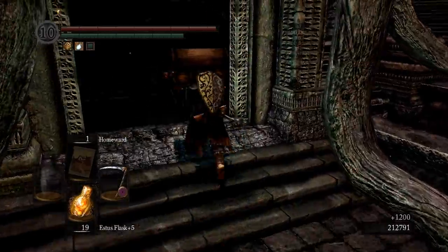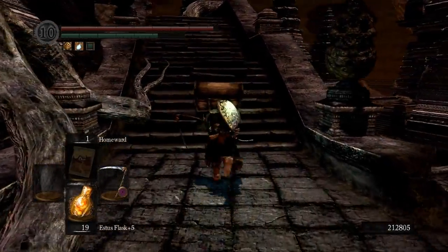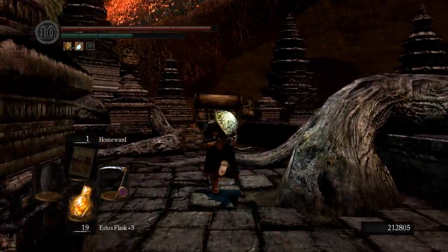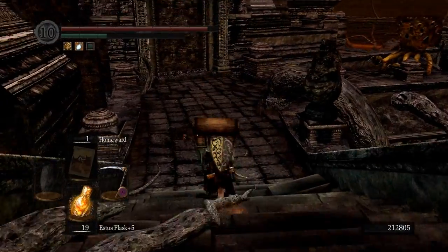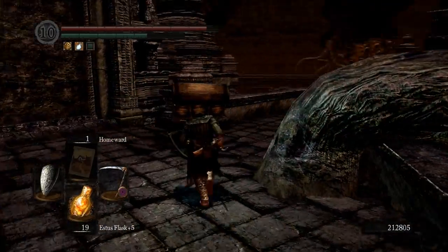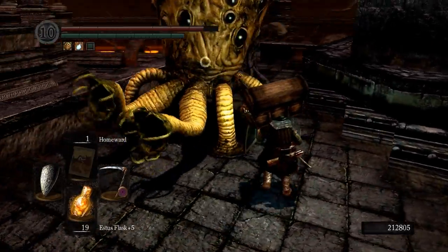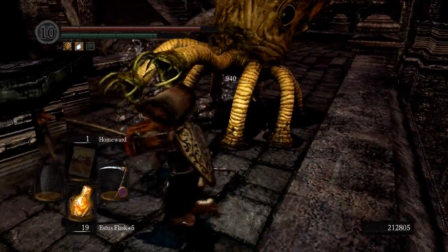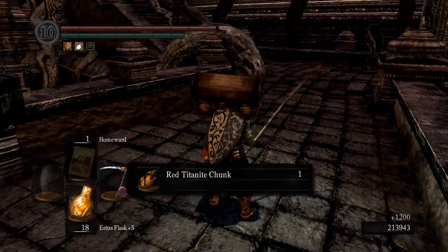No drop that time, so I will continue towards the second Chaos Eater that is just over these stairs. In addition to red titanite slabs, these guys also drop red titanite chunks and occasionally white titanite chunks. But for white titanite chunks and white titanite slabs, the better place is the Tomb of the Giants and the Pinwheel enemies I showed in the white titanite slab farming video.